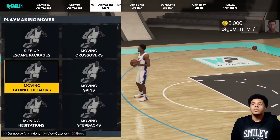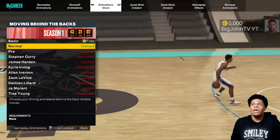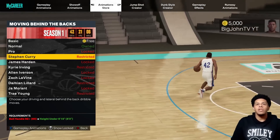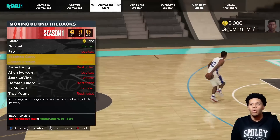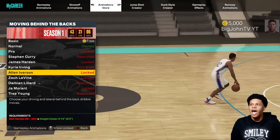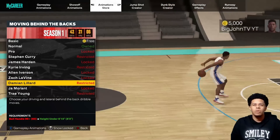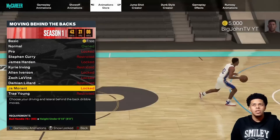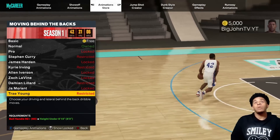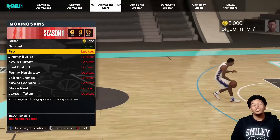Moving behind the backs — let's see how many there are. We have basic, normal, pro at 75 plus ball handling, and 92 plus. James Harden, Kyrie, and Allen Iverson are in there. Also Ja Morant. They changed it — instead of Pro 1, Pro 2, etc., they're now just numbered with player names.